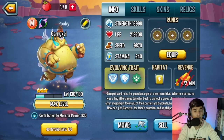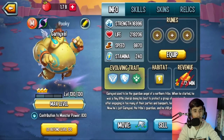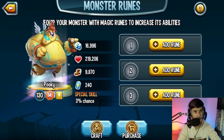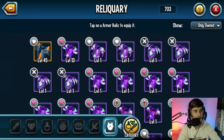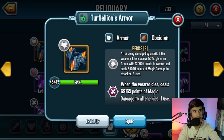Many players will be getting this monster to rank 3 for the Status Caster Megatons. Now at level 130, let's check out the stats. Life-wise it's actually really good — at rank 3 it's 219k, which is amazing. Let's check out the relics real quick.